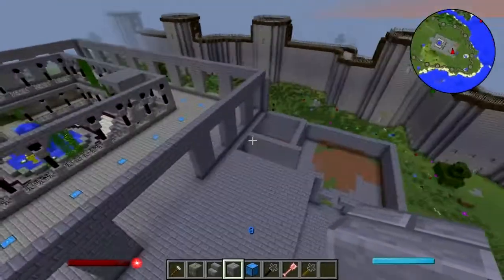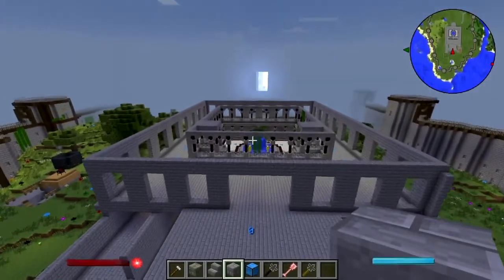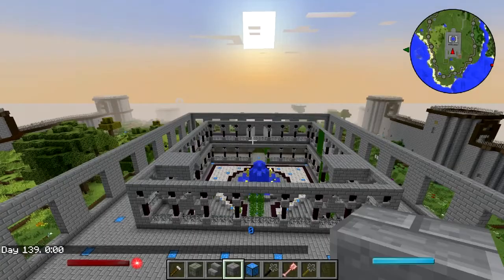The throne room — I think I'll have a big view up here so I'll have a nice view of the courtyard. I can see the village. It needs to be daytime; I don't want any truck with nighttime right now.